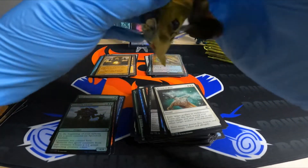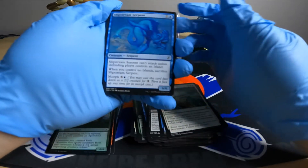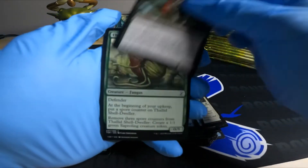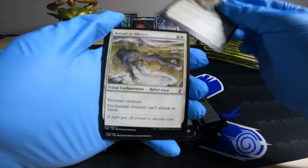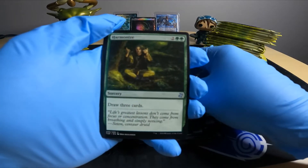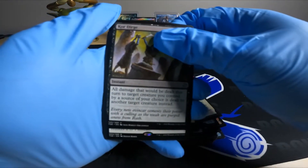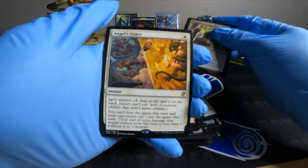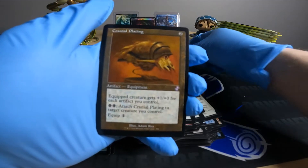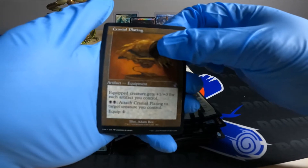Alright, next pack. Looking to get a Thoughtseize or Chalice of the Void out of this, maybe even a Sliver Legion — we'll keep it going. Harmonize, Meteor, Dirge. Angel's Grace — I think this like saves your life if you're about to die. And a Cranial Plating — plus one plus zero for each artifact you control, just like I was talking about earlier.